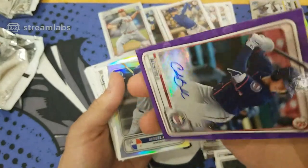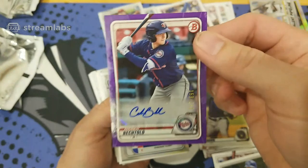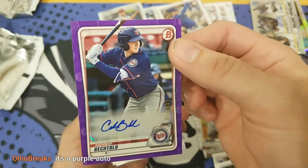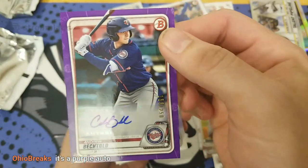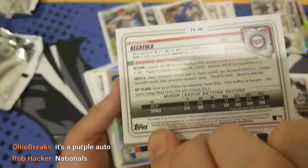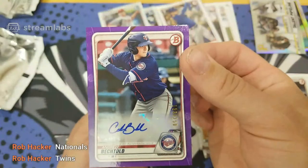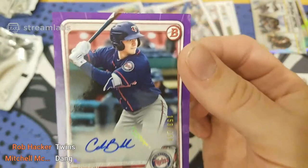Is it purple? Yes! Nice. Whoever got the Twins, congratulations — we got our color hit. Sweet, out of 250. I did call it — it was purple. Two autographs out of five blasters, that's a sweet deal. We got just Andrew — third baseman. Whoever's the Twins, nice color autograph. Round five, 136th overall, but sweet deal. Andrew is our color auto — nice. Let's finish this and get some other good stuff here.